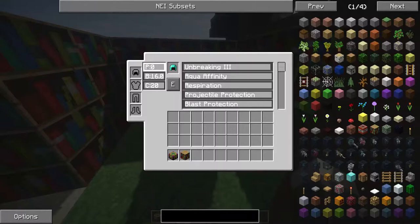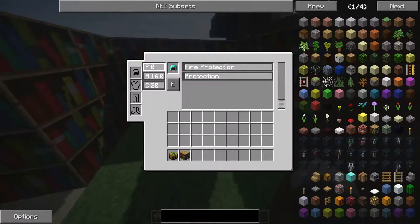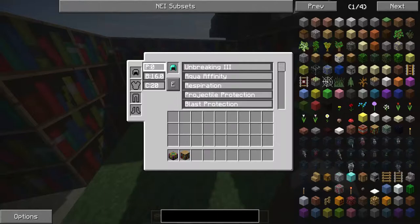Don't think you can put Sharpness on a helmet — it will only give you the enchantments that are available to that specific item. Also notice that when I put Projectile Protection up, Blast Protection turns green. When it turns green, that means you can't put both of those on the same item. It won't work because, just like regular Minecraft enchanting, you can't have two of the same types of protection.